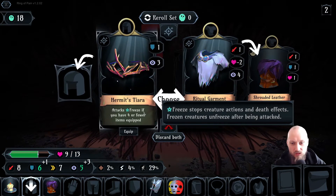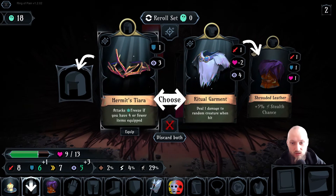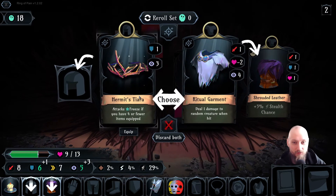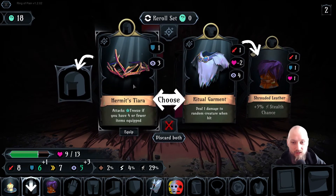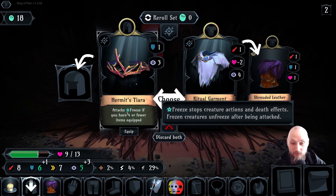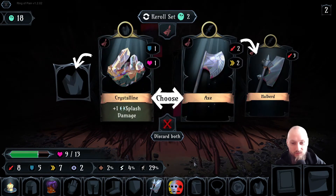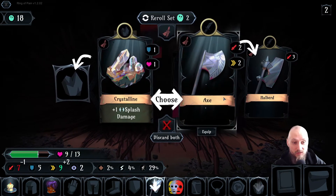Attacks freeze if you have four or fewer equipped items. It's not gonna be helpful for long — I think I'm gonna reroll because this tiara is only useful until I get another chest. Splash damage — I do like this splash damage one. Sure, go for it.